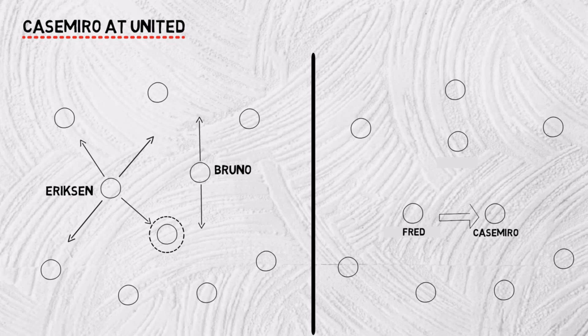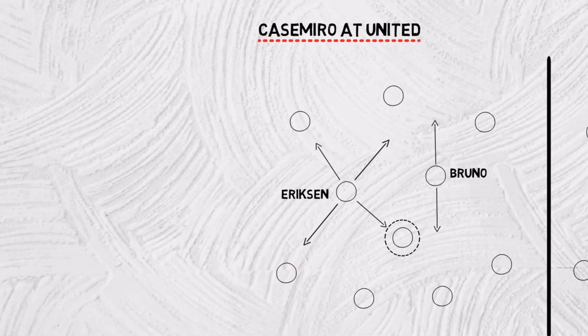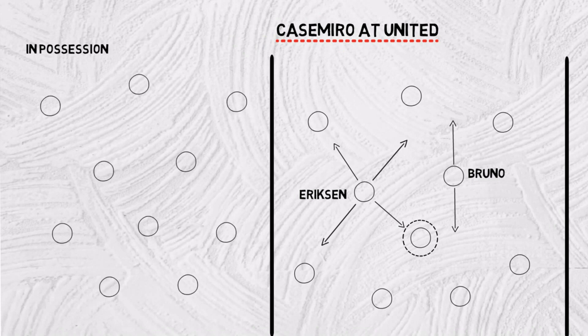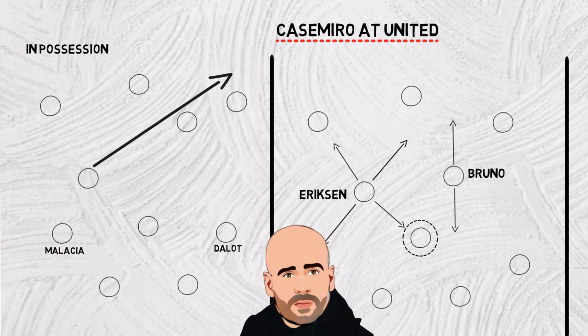Despite Eriksen being the obvious choice, Fred and Casemiro have very good chemistry between them, as seen in Brazil's setup. Casemiro's presence will enable Fred to be the box-to-box player he normally is. In possession, United can set up in a 2-3-5, a common component in possession-based sides of Pep Guardiola. Malacia and Dalot can play the inverted roles, while Eriksen and Bruno can push forward to exploit the half spaces, with Eriksen acting as the quarterback to ping passes into wide areas and stretch the pitch.